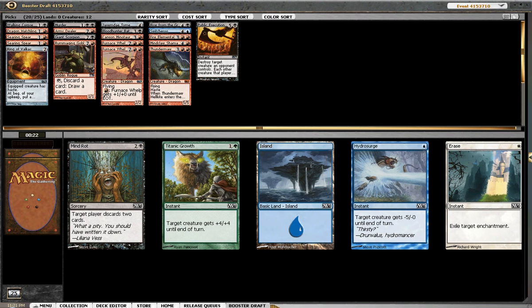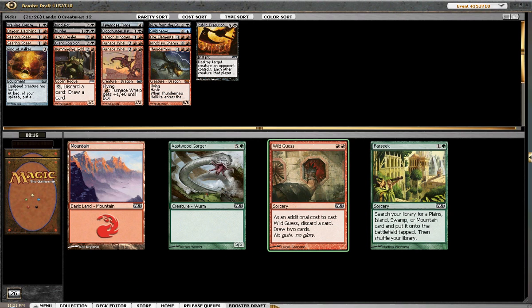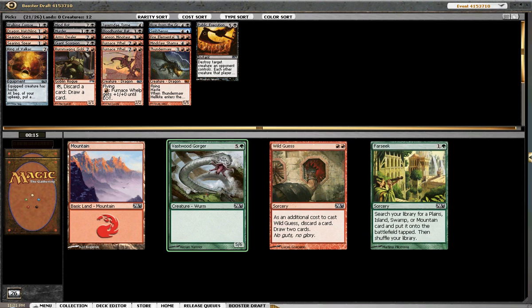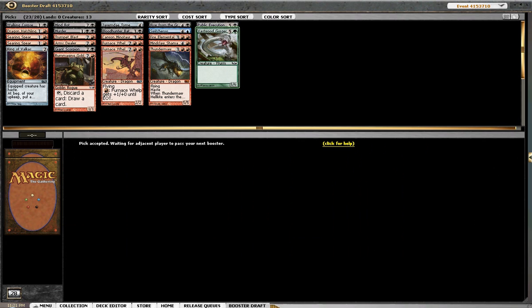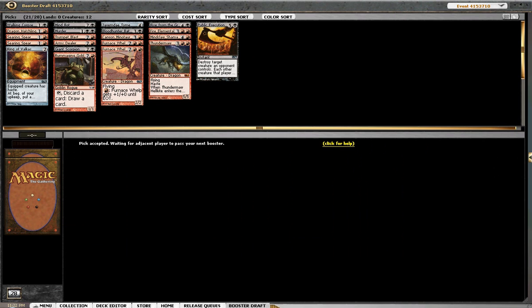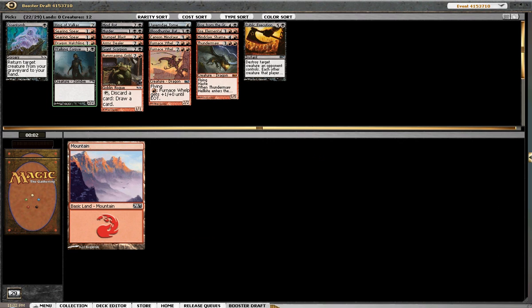I can take the Titanic Growth but I'm going to pass on it. Wild Guest is interesting — I don't think we want it. I'll just take a hard-to-deal-with creature for us. Sure, I don't want to get blown out by Trumpet Blast. Switcheroo is a card that sometimes is amazing and sometimes is awful — and usually when you have cards like that, it's not the greatest. Disentomb if I really need to protect any of my creatures.